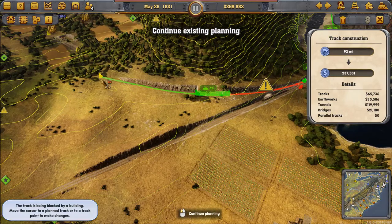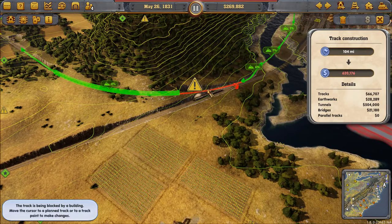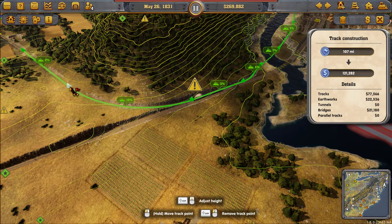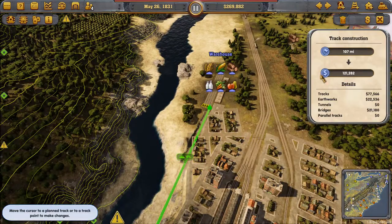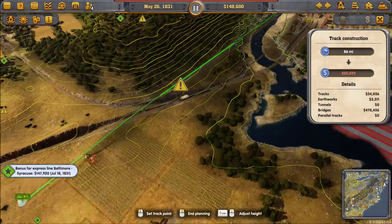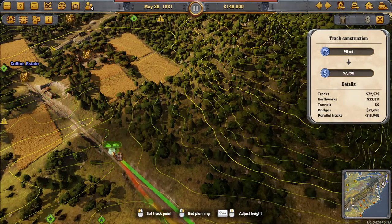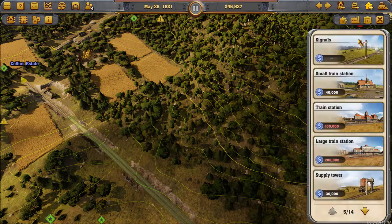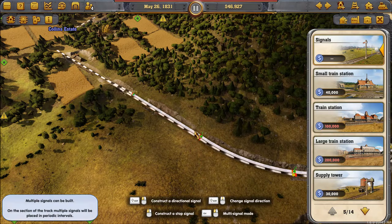Now we're going to start setting up lines to feed that warehouse with raw materials — some wheat and milk and veggies and that kind of stuff. We've also set it up to automatically pick up logs. So let's move ahead a little bit; this is just basic track building, and we'll move ahead until we get to the veggie line because it's kind of interesting.